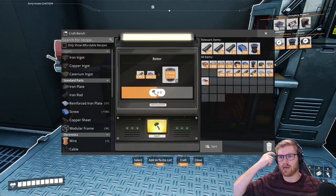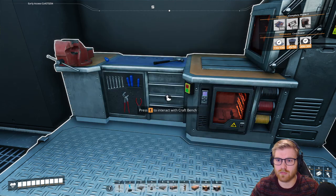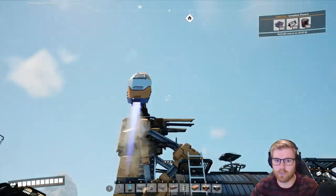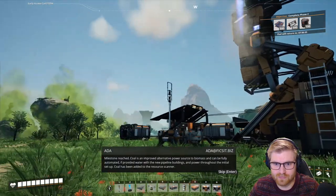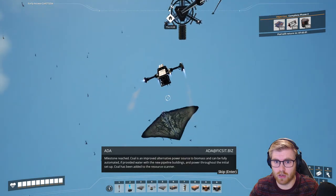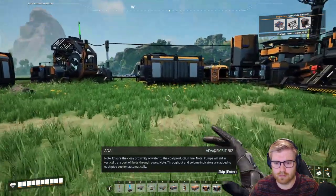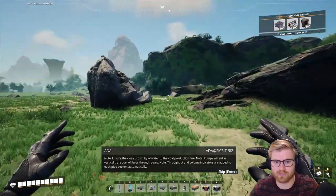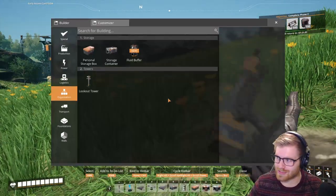Coal power milestone reached! 'Coal is an improved alternative power source to biomass and can be fully automated if provided water, with the new pipeline buildings and power. Coal has been added to the resource scanner. Ensure the close proximity of water to the coal production line. Pumps will aid in vertical transport of fluids through pipes. Throughput and volume indicators are added to each pipe section automatically.' Very intricate!